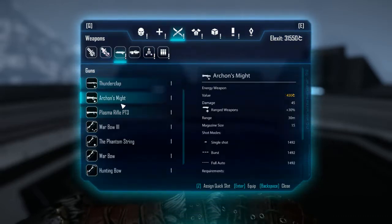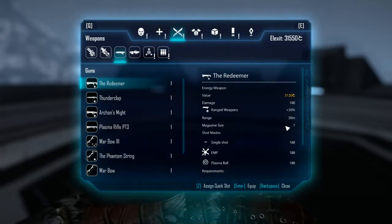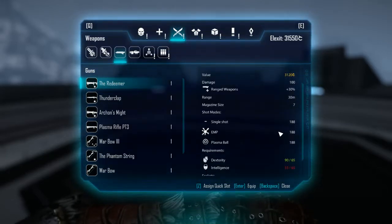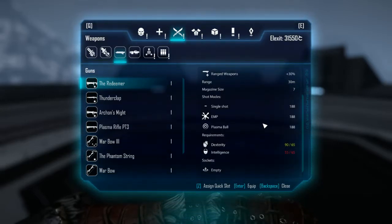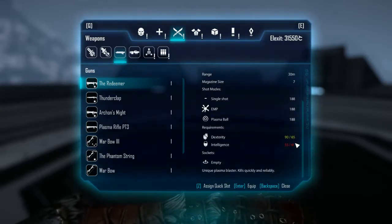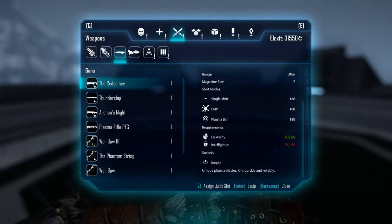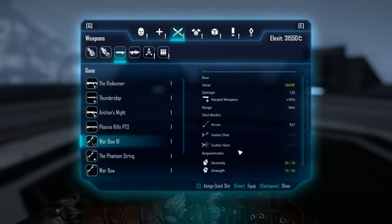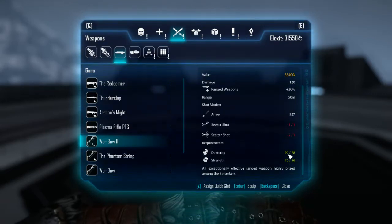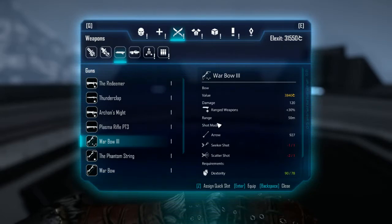I can't wait to actually try it. The Redeemer does 100 damage. This is interesting to me — it's only 65 dexterity and 65 intelligence to use, which doesn't seem very high. Let's look at my bow that I'm using — the war bow is 56 strength and 78 dexterity. It's similar.